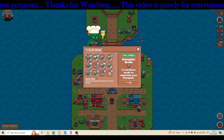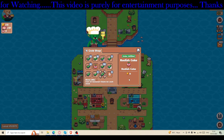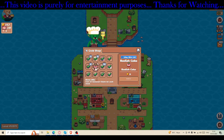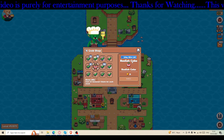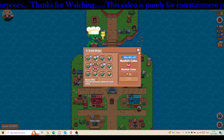Let's go to the Grub Shop and see what's available. I can sell one cake and one apple juice. If I sell the cake within one day and 16 hours, all the offers will be completed and I will earn 10 Dawnbreaker tickets.